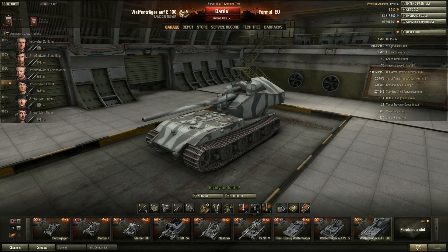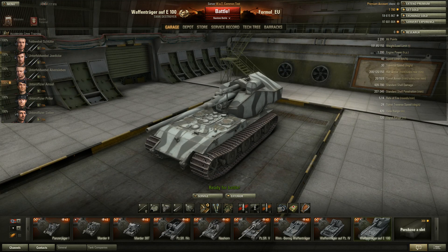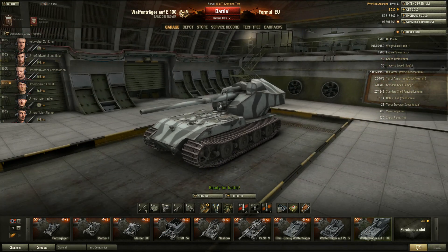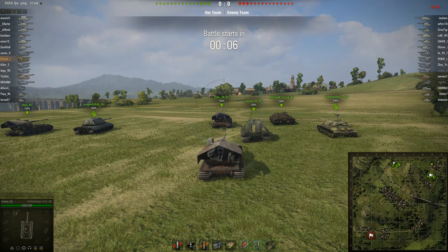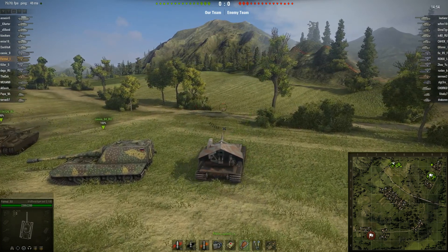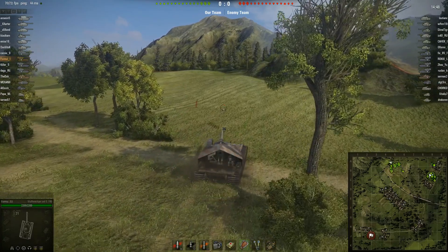I've played this tank destroyer for several days - I had victories of course, but I was either too far behind or up front, or I was destroyed most of the time. So it wasn't really that easy to prepare this for you guys. The map is Westfield, standard battle, starting on the north side in our trusty Waffenträger auf E100.